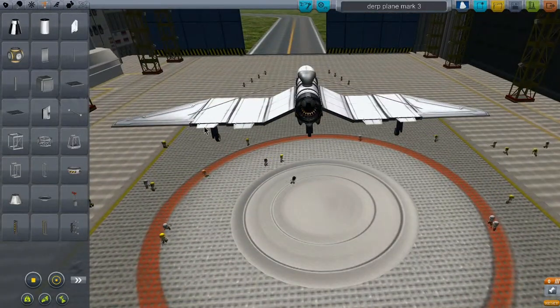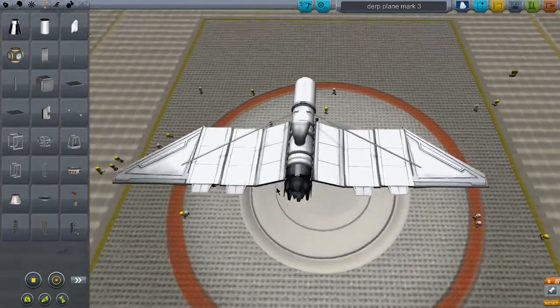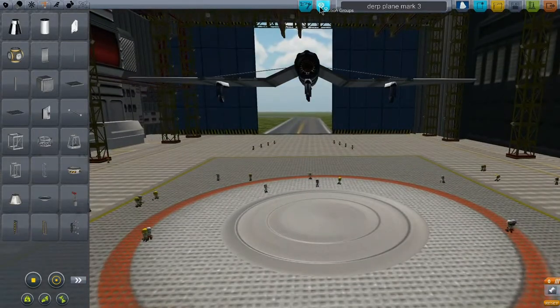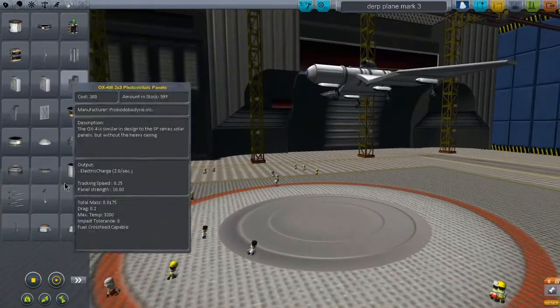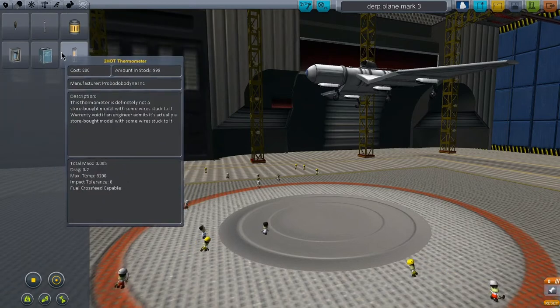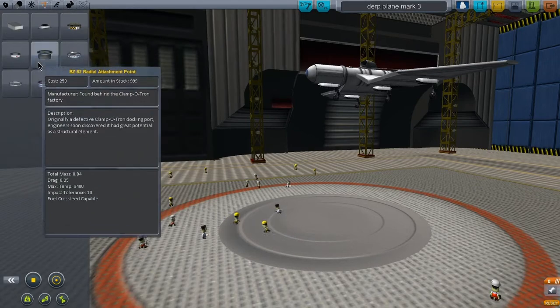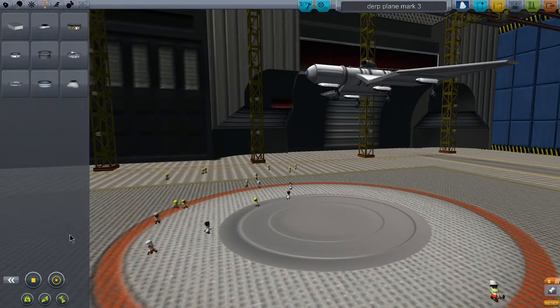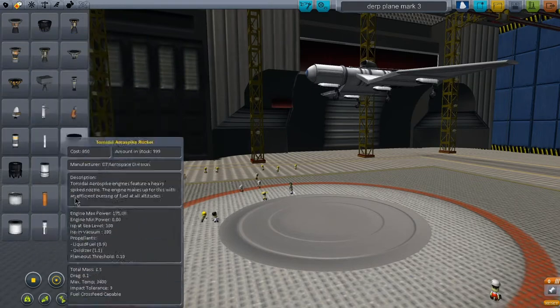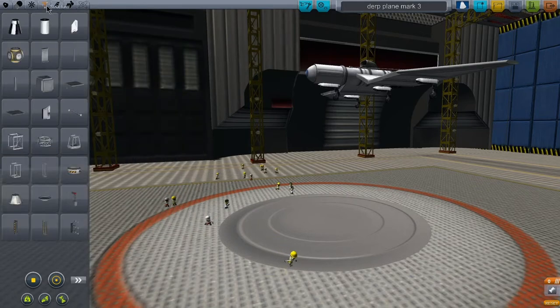We've got two little fins for control there, and some struts just for stability, though I don't really think they're strictly necessary. Certainly not fancy. There was something I wanted to do just for fun here. I can put a thermometer on it — I wonder what that does. Why would you want to take the temperature is the question, I guess. What I really wanted to do is put some more lights on it, just kind of for fun. But I have to find them.